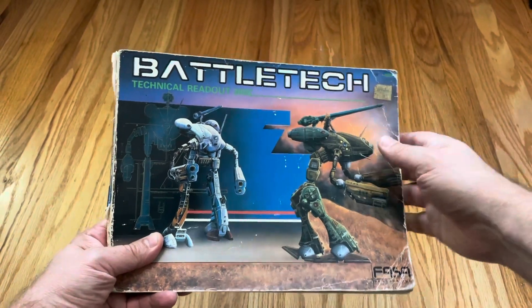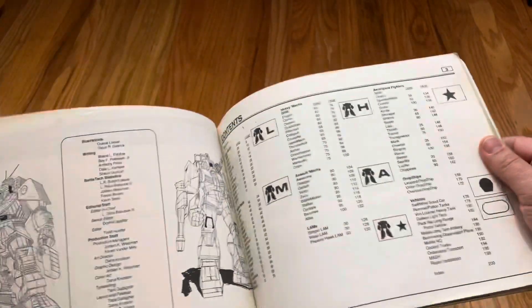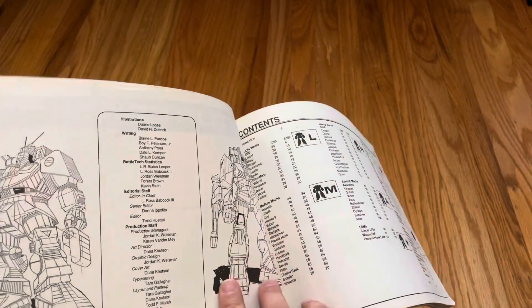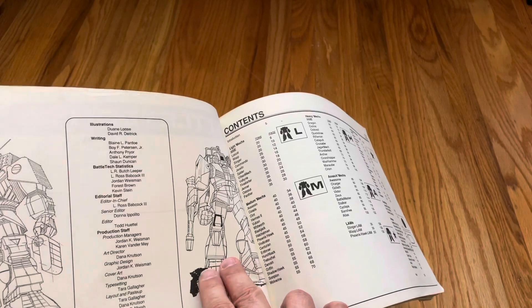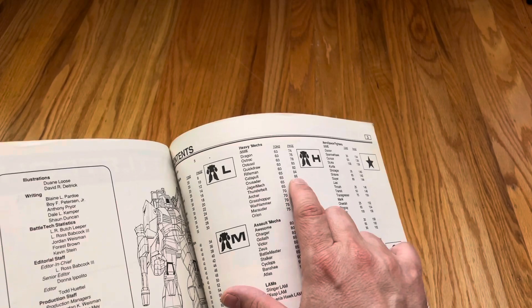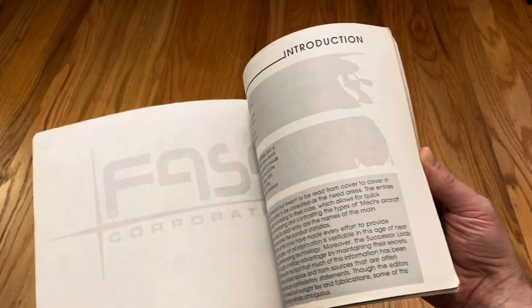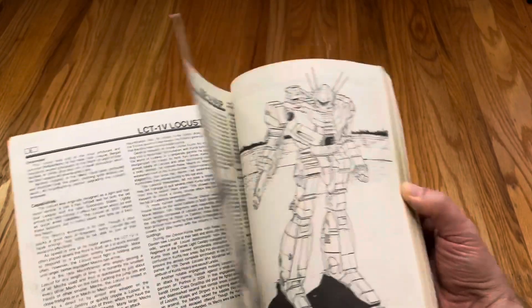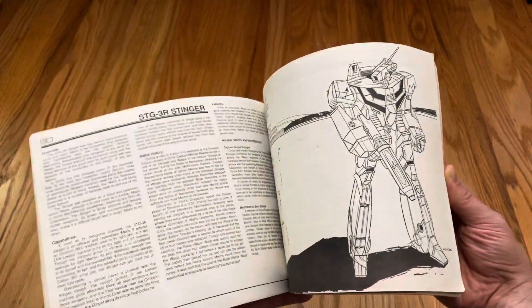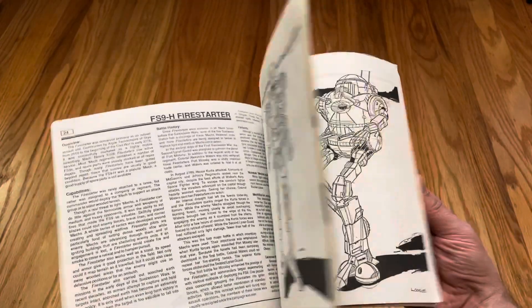Let's see what the old original, the true TRO says about the Crusader. It's kind of obscure in here, so I look it up and find it. Yeah, there it is — the Crusader in the heavies. It is a pretty nice heavy mech. We're gonna flip through slowly. There's that Wasp and that Stinger back there.